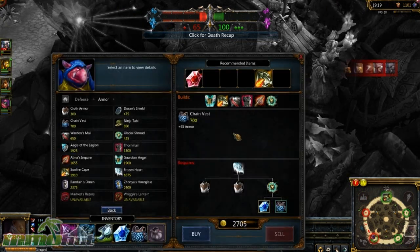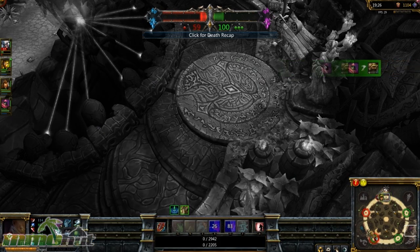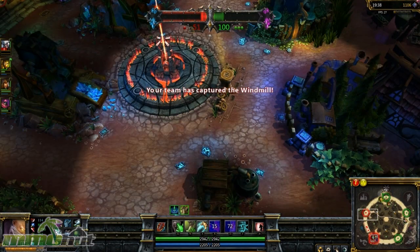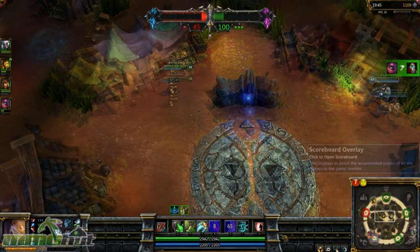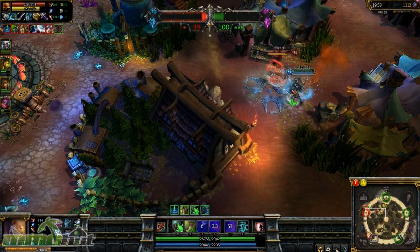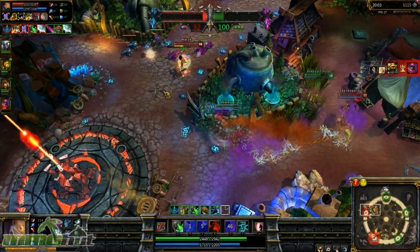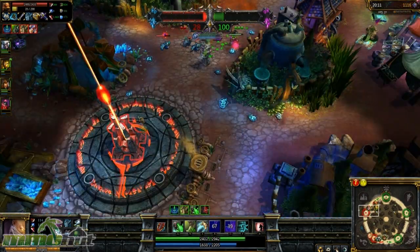I'm going to buy this Frozen Heart — I can't attack fast enough. Shopping is important too, you can't forget to shop. I got Entropy now — there are a lot of new items. They've taken out some items and added new ones just to make it more dynamic. We're still well ahead at 3 to 1. It looks like we're going to win, but anything can happen — this game changes really fast. This is my first time playing, and the game is 20 minutes and almost over. The game is built to end in about 20 minutes, which is cool. Regular League games usually end around 30 minutes when one team surrenders, but some can drag on over an hour.